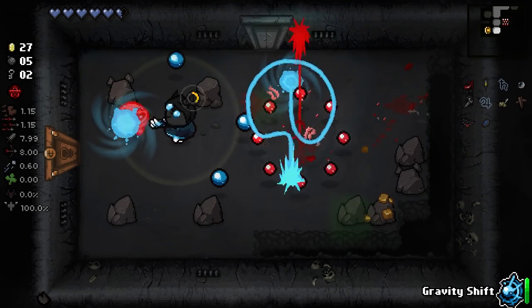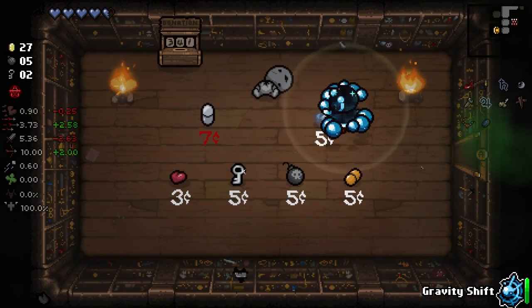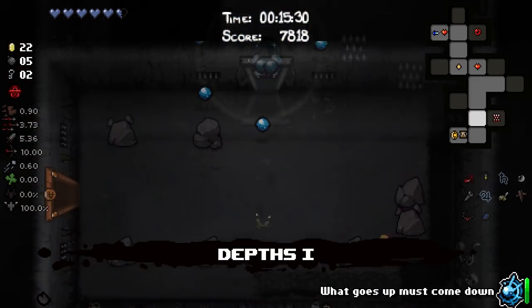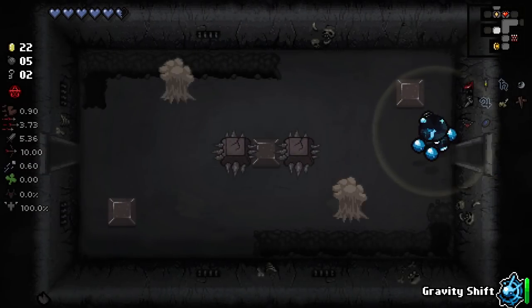We have Azazel, dude. This item is so good — I don't even know what it's called, I just know what it does. We need this because we are taking just abysmal damage, though. I feel like we're flying through the game. We might rush, but we won't because I will explore the entire floor just to find out.